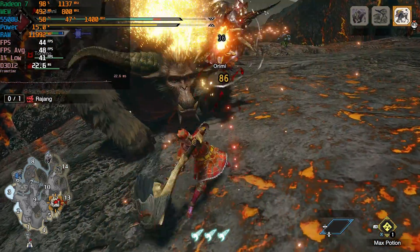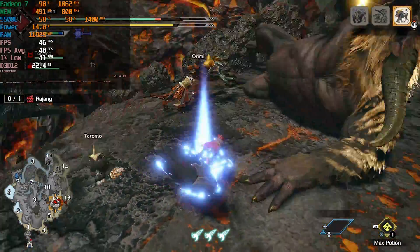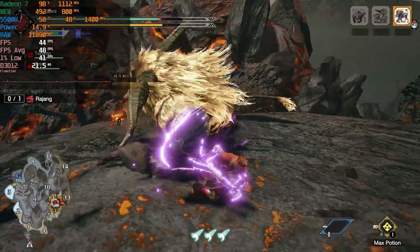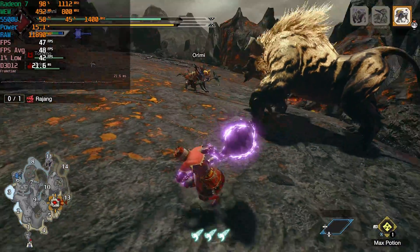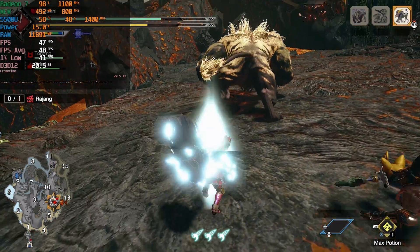We can try to boost the overall experience by using FSR. As you can see right now, at the native 1080p resolution, we're really struggling to even get close to 60fps, though our 1% lows are very close to our averages, so the overall experience is still really nice. But perhaps FSR could actually help us here, getting our averages as close to 60 as possible.